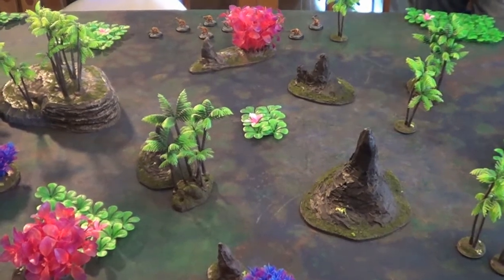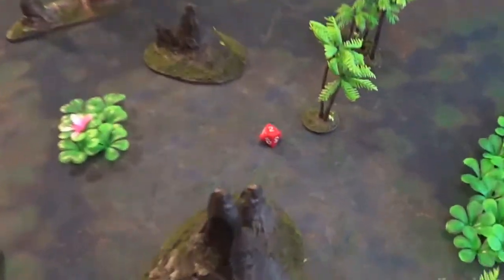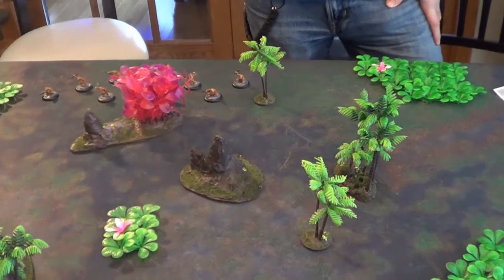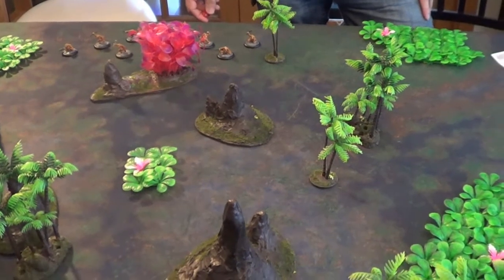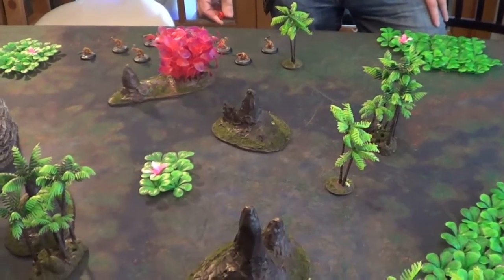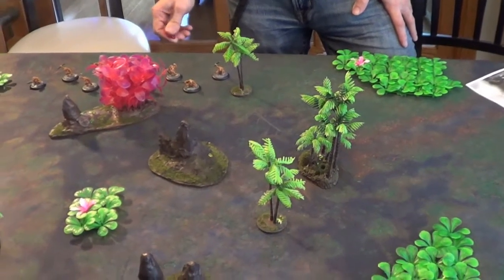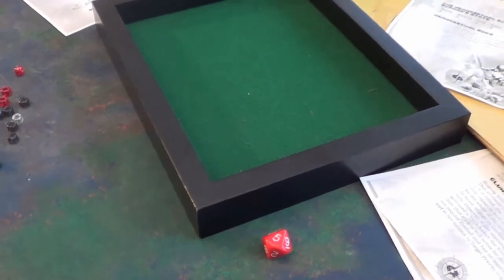Starting round one: we each roll one die to determine initiative. I rolled a 10 plus my boss's moxie of 5 puts me at 15. Dan's boss has moxie of 7, plus 2, giving 9. So Neanderthals take initiative. First we determine the trickster phase. I'm going to try 'Clunk,' the hero surge, where I can throw my club anywhere on the board ignoring line of sight. I roll a 5 — on a 1, 2, 3, or 5 it's a miss.